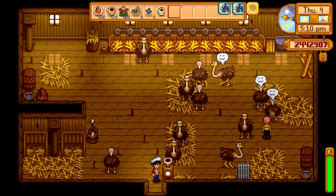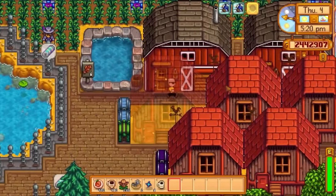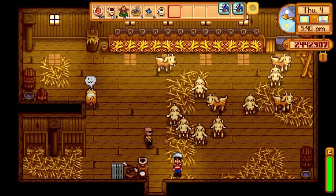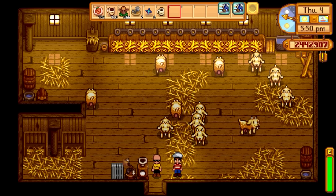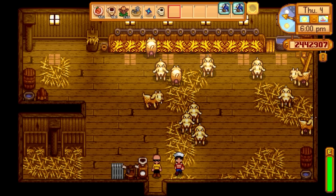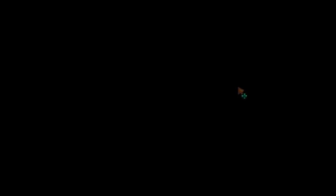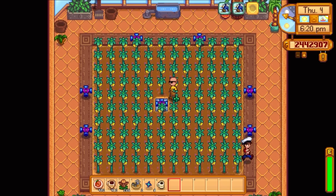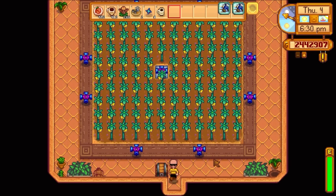Ostrich eggs are the only thing I'm not done with, and that's because they're very slow. I've had these guys since 1.5 came out pretty much, and I've still only got about 700 eggs or so. There's no time limit in this challenge — I changed my mind about needing them all in one stack around when 1.5 came out, so I had to make more goats because I didn't have the right amount of goat milk in a stack. I got rid of the trees pretty recently because I finished with them. I'm not big on the decor.